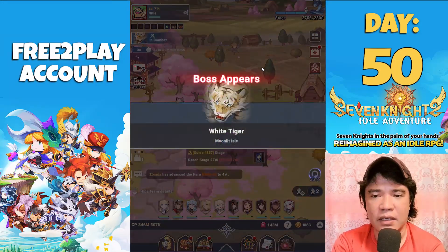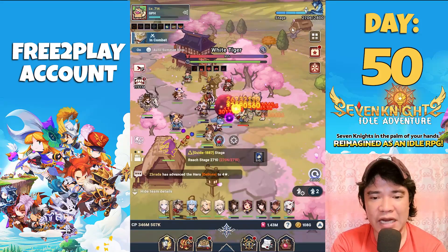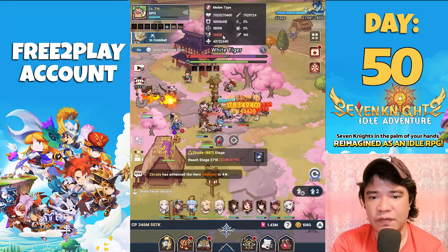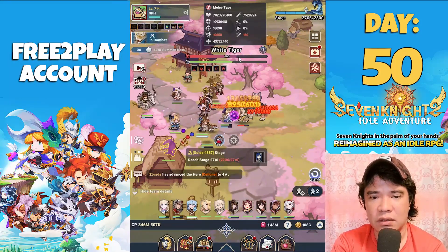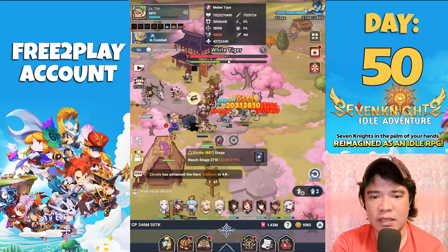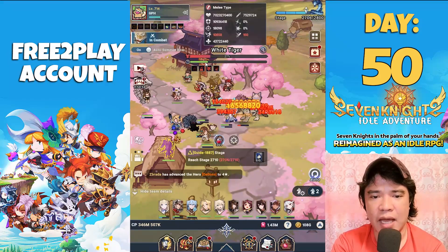Stage 2700 and above is quite difficult. You need to debuff the evasion in order to progress on the boss HP. Look at that — when the evasion is down, the boss HP drops greatly. We need to chase the timer.